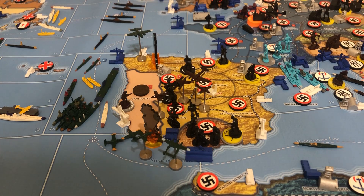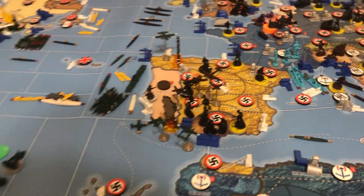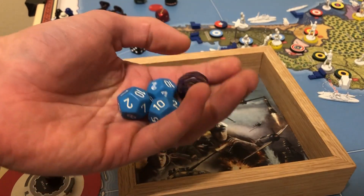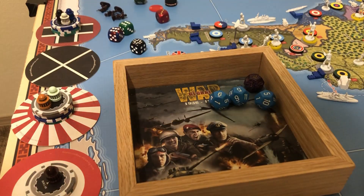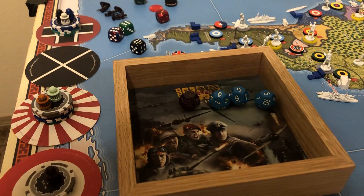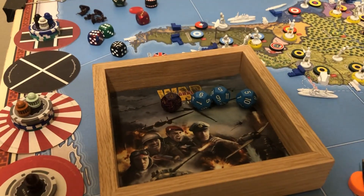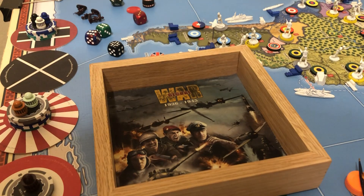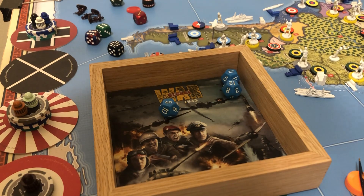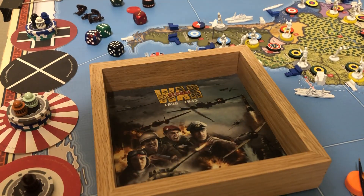Now we're doing this air raid. I've got three jet fighters and a fighter. He's got two fighters, a jet fighter, a transport plane, a couple infantry, an aircraft artillery and a regular artillery. Rolling: three jet fighters at eight and a regular fighter at six — four hits! That means four dead Italian planes. Get wrecked!